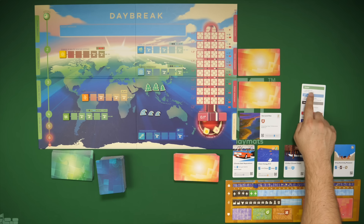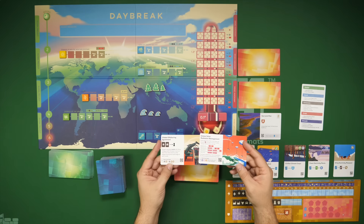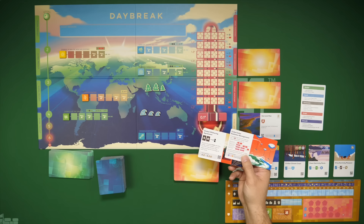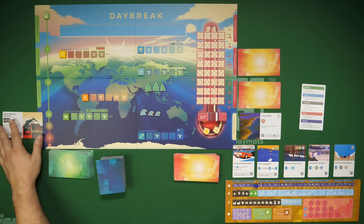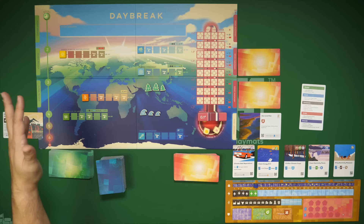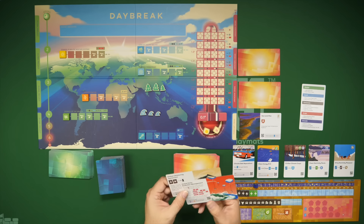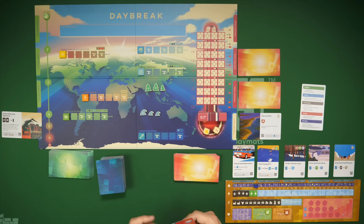Next in the global phase, we start a global project. We come to this deck, draw two cards, and select as a group one global project to work on. These are radical technologies that help push toward drawdown. We set it over here and tuck cards under it to reach its development threshold. Once it has enough cards attached, that technology is available for the rest of the game. We can have up to four active, and can even replace one with a newer one in later rounds.